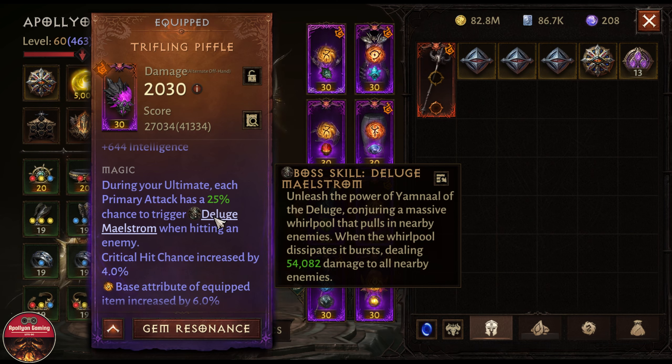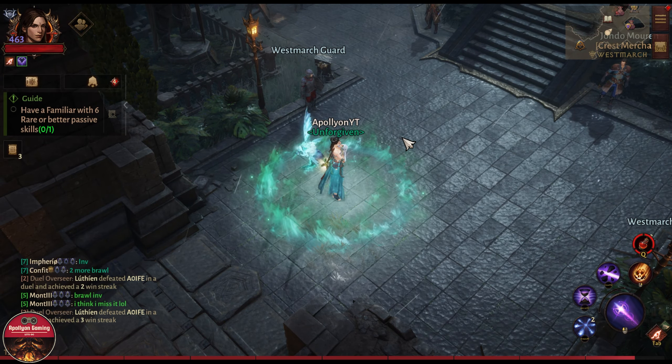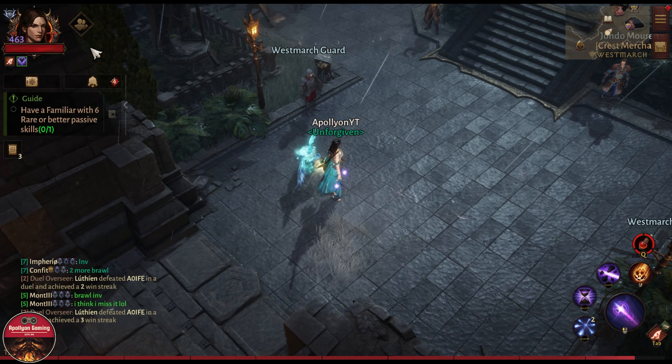This first one is a lesser boss ability — it will do 44,000 damage, and once it hits enemies they will also take 30 percent more damage for eight seconds. The second one will unleash a pool where enemies are pulled in and it will deal 54,000 damage to all nearby enemies. Both of these are really strong.